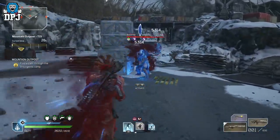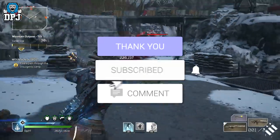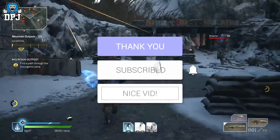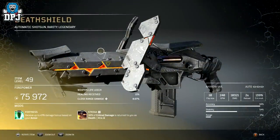Today we get into it. How's it going guys, my name is DP Jane. If you enjoyed the video, leaving a like really helps out and if you like what you see and want to see more Outriders on a daily basis, be sure to subscribe. So the mod is called Fortress — it drops exclusively on a weapon called the Death Shield, which is an amazing looking shotgun.